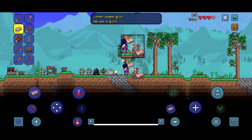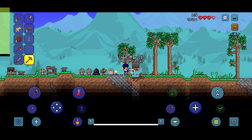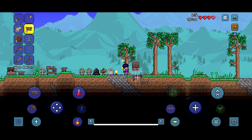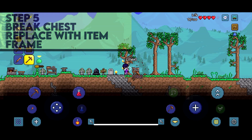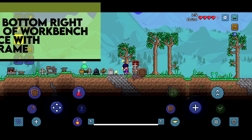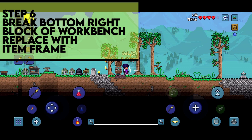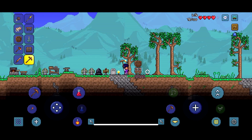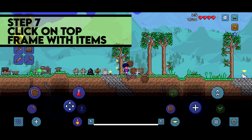Then put a chest on top of it. You're going to want to break the bottom 2 blocks and then replace those blocks with a workbench. Then break the chest on top and replace it with an item frame. Then break the bottom right block of the workbench — can't stress this enough, please break the bottom right block or it won't work. You'll know it worked if everything's floating. Once you break the bottom right block, everything should float. Then place the other item frame below the first item frame, and boom — your duplicator works!